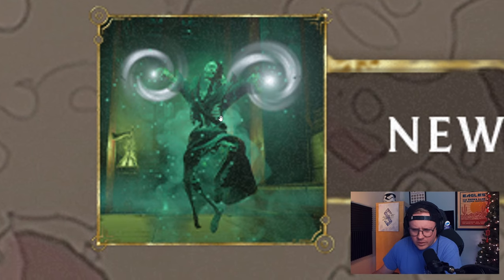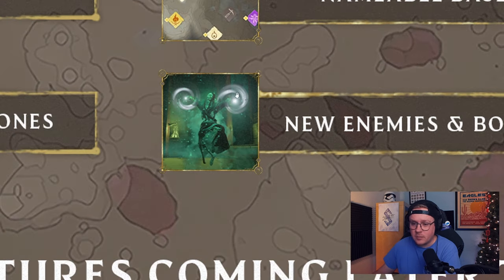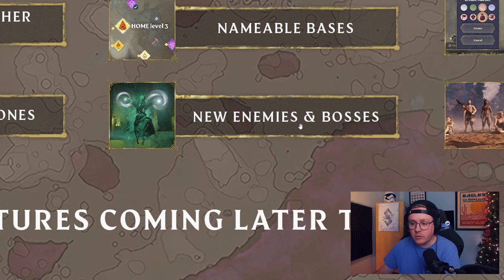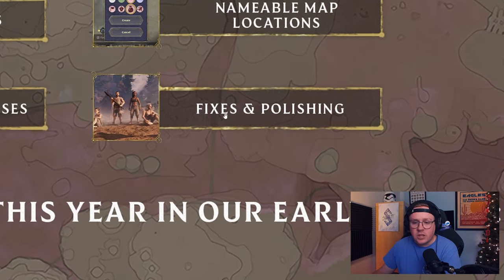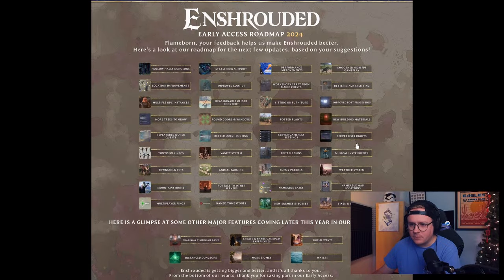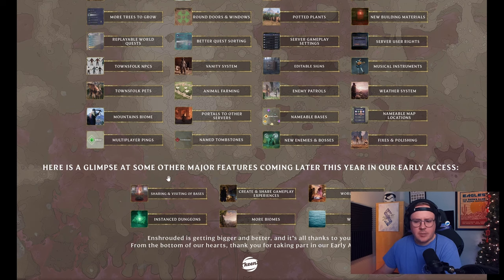Named tombstones - just don't die and it doesn't matter, just kidding. This is good so you know whose tombstone is whose. New enemies and bosses - I'm trying to discern what I can from the image. This looks like a skeleton with that green fiery glow inside them, maybe a fell sickle scythe boss or a skeleton version of the floating fell witch enemies. More bosses, more enemies, more variety - all good stuff. Fixes and polishing - the most generic thing they could put but it's great, cleaning things up and taking out bugs.